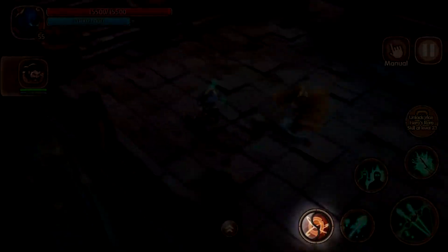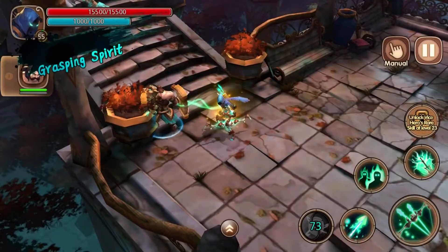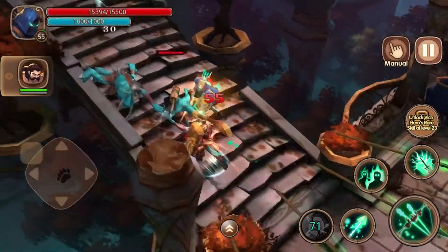Claudius's rare skill, Grasping Spirit, deals AoE damage to all nearby targets. This also gives immunity to all crowd control debuffs on the player.